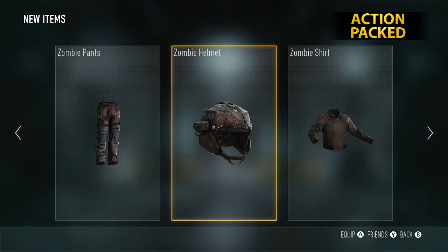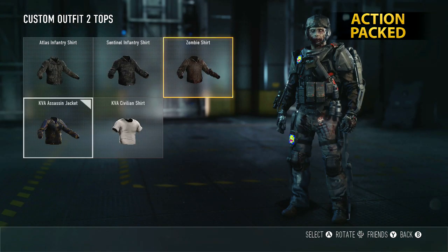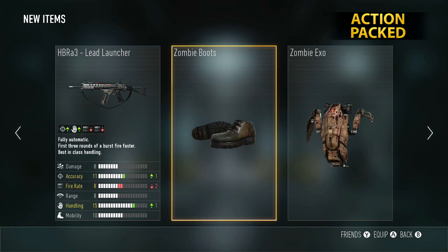It's a very simple process. All you have to do is go into Exo Survival, complete all the rounds necessary to get to the tier 4 map called Riot, and complete that map — which actually has an ending to it with a cutscene, the Zombies cutscene.